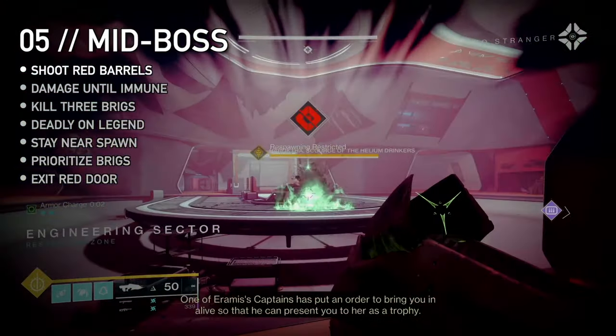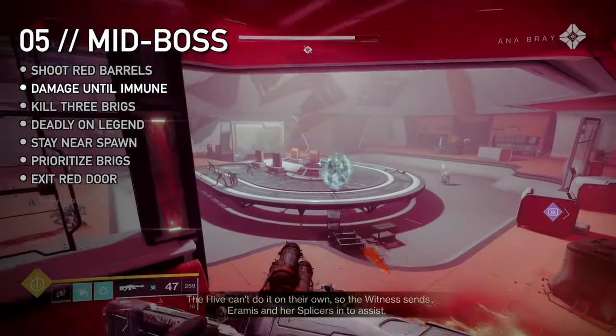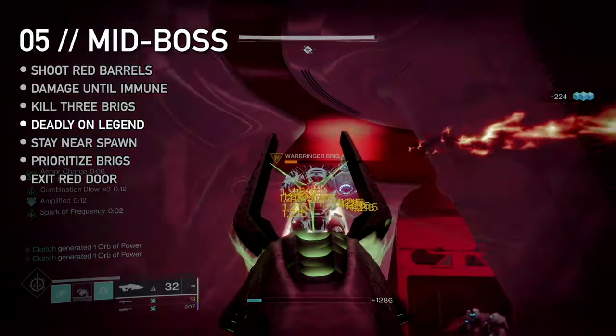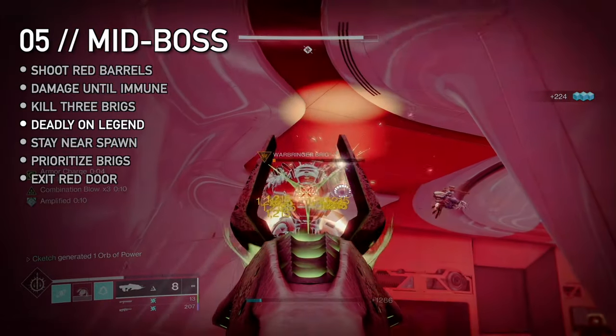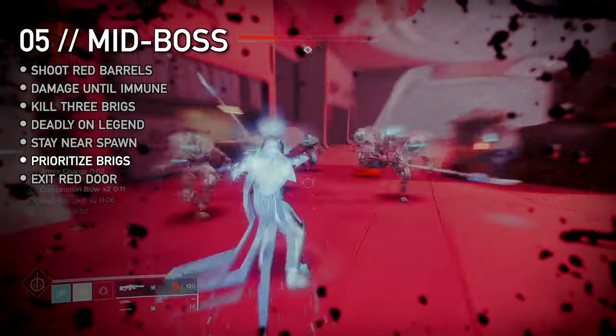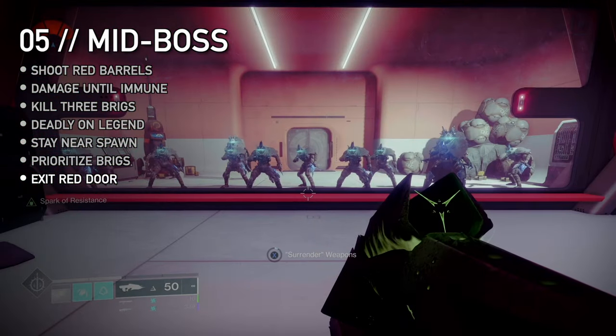Rally up and shoot the red barrels to summon Horothka. Damage him until he despawns, summoning three brigs. Kill all three and their army of ads to clear the room. On Legend, play this carefully — sniper shanks and brig attacks are very deadly. Stay near the spawn to pick them off, but don't waste too much ammo on ads that will just respawn. Exit through the red door, running ahead until you're forced to surrender.